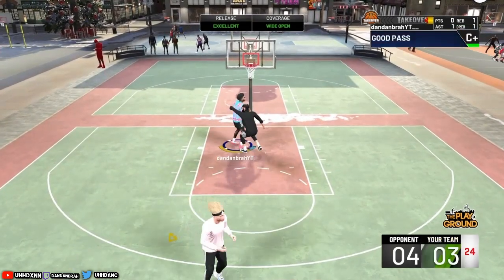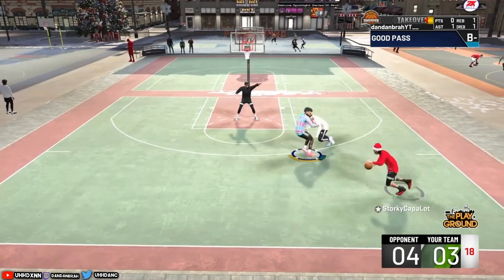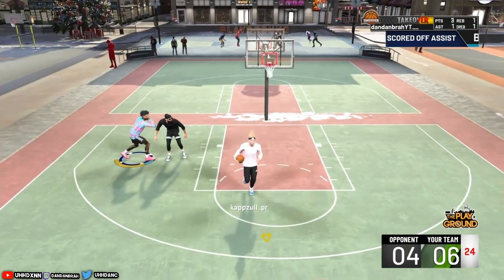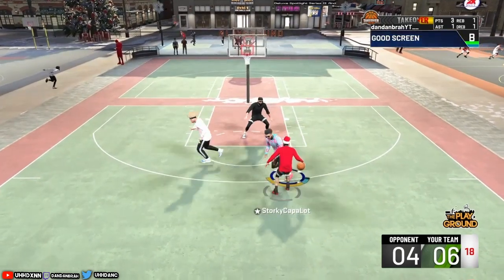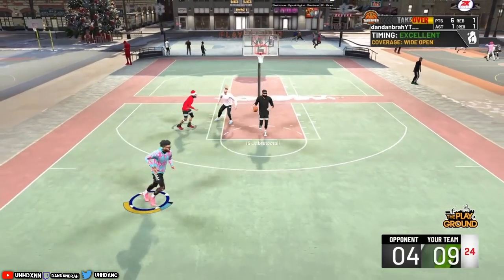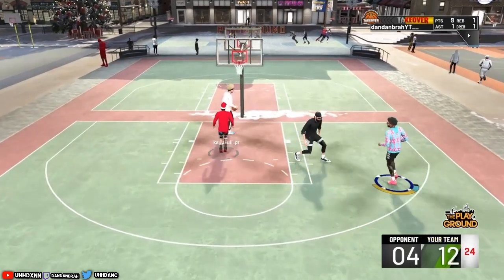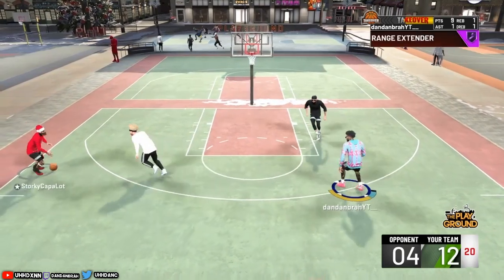I don't have all my badges yet, but I do have most of them. If you want the fastest way to rack up badges for defense or shooting, do the badge glitch I posted three or four days ago — it makes it easier to get badges. For this build I have catch and shoot, range extender, and quick draw at Hall of Fame. Those are the main shooting badges you need. You don't really need corner specialist or dead eye — you're not supposed to be shooting in people's faces. Get green machine at silver at least — once you get one green, green machine chains greens back to back.